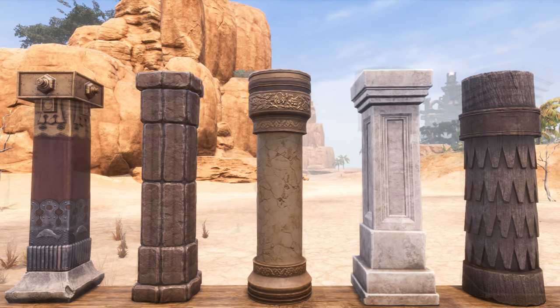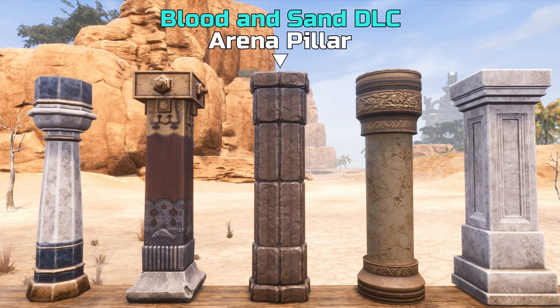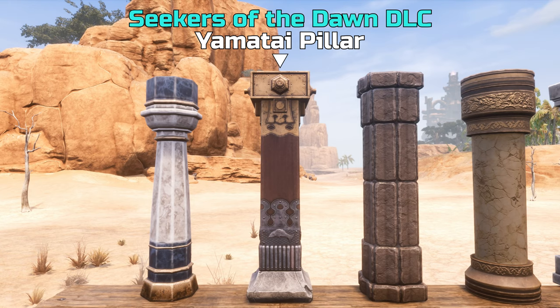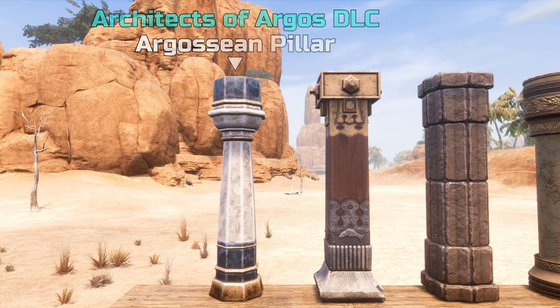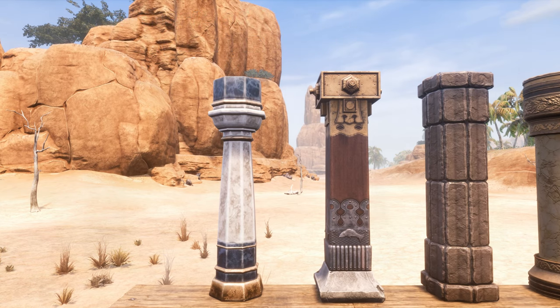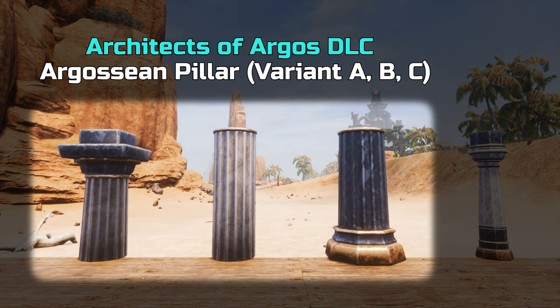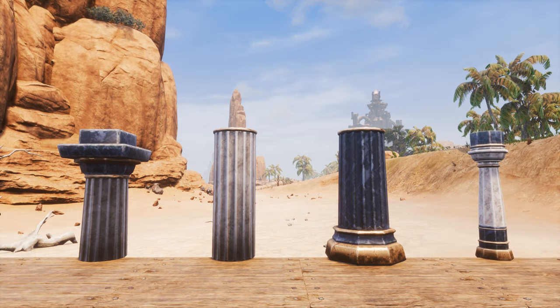Pillars from previous Argos DLCs offer great visual variety from shapes to materials. The little details on the Yamatai pillars are really nice. The single pillar from the Architect of Argos DLC was released along three additional pillar variations. As you can see, the three variations to the left are massive in comparison to the single pillar and are rather used in combination with each other to create imposing huge pillars.